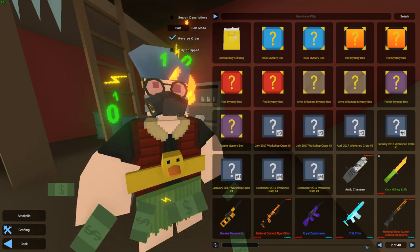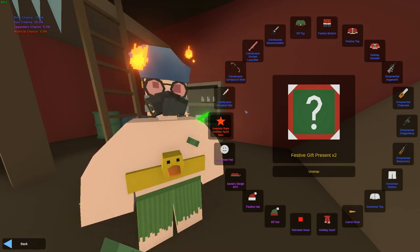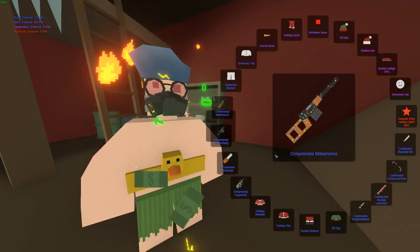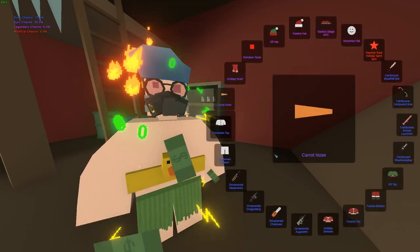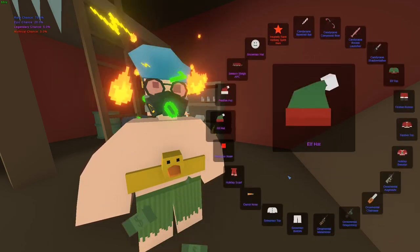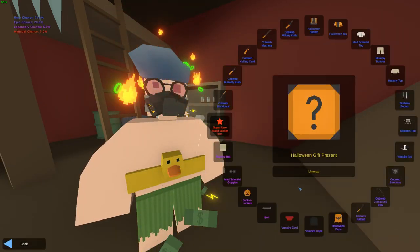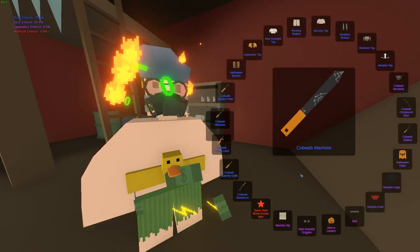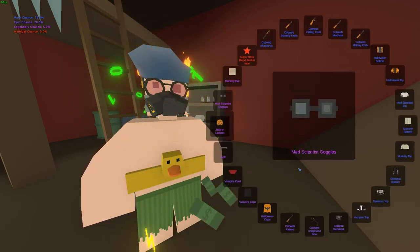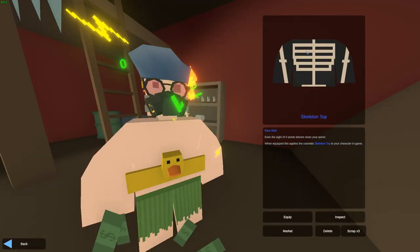Now we're going to move over to the festive ones. These are probably my least favorite — these and the Halloween ones. I don't really care what we get unless it's a Mythical. Imagine getting a Mythical on the Halloween or festive ones instead of the ones I actually want. Halloween box one: Cobweb Machete. Second Halloween one: Skeleton Top.